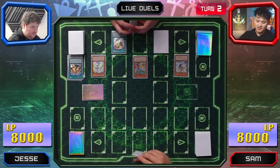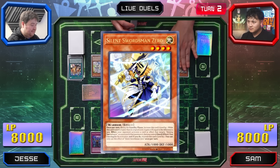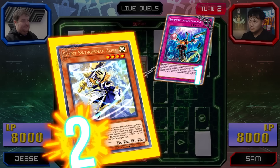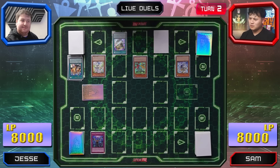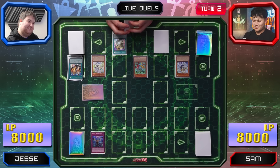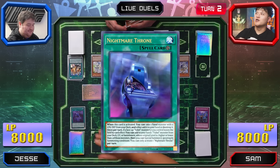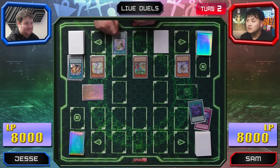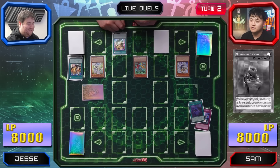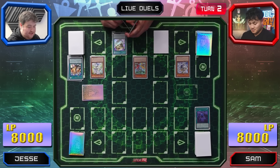I'll draw for turn. First and foremost, I'll activate Infinite Impermanence to target Silent Magician Zero. I'm in the draw phase. I'll use the effect to negate the targeting effect. I'll activate Night-metron — it negates the activation. Negate the activation. And then increase the level by one.